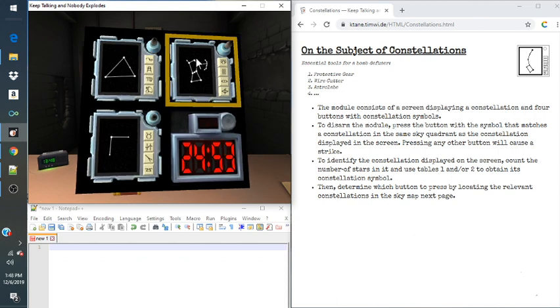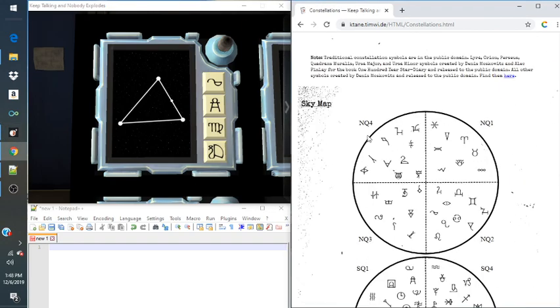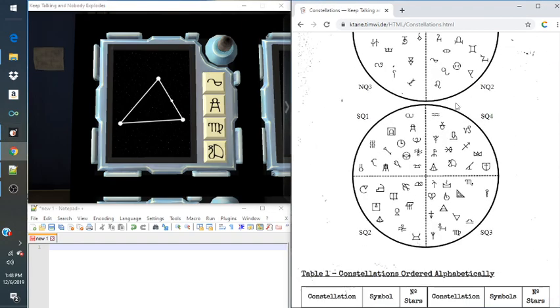So what exactly do we do for this? First, we need to identify what this constellation is, and then press one that's in the same sky map — the sky quadrant.